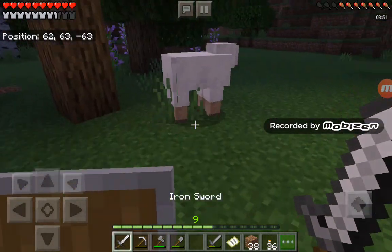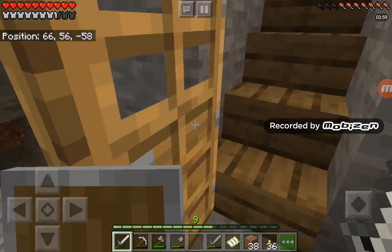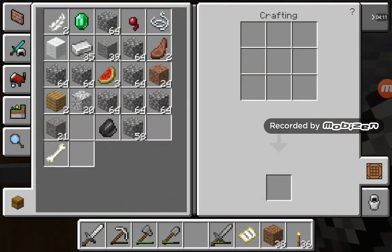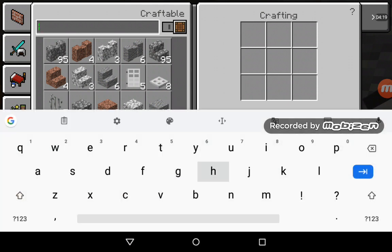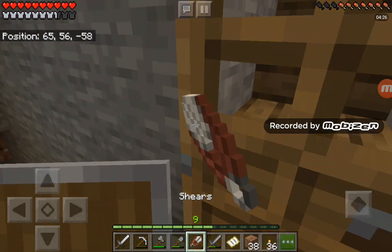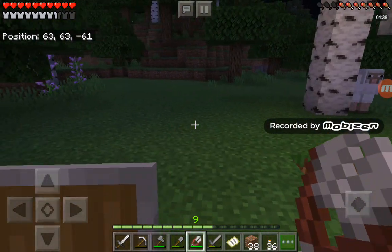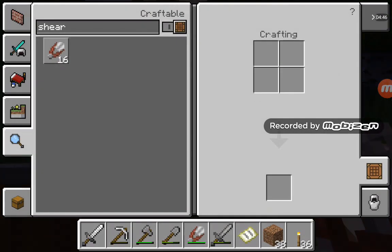We need a bed. Do we have one? We don't, so we'll need to make one - that will be awesome. We have iron, but let's just make shears because I don't want to kill the sheep since I'll need them for a farm too. Got the shears! Let's shear the sheep. You get two or three wool drops with shears, but if you kill them with a sword they only drop one.